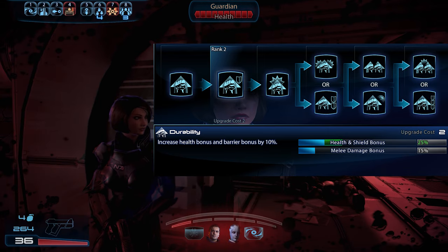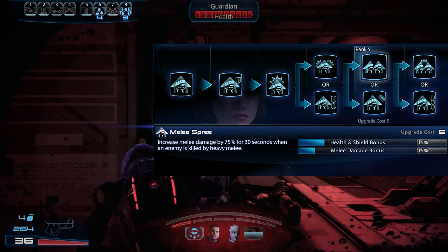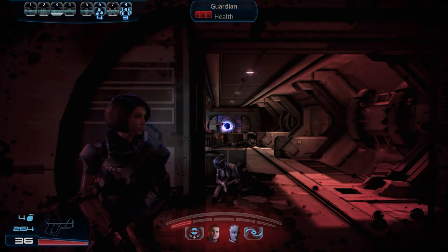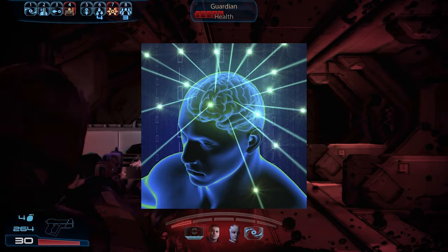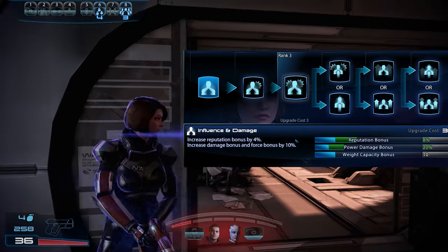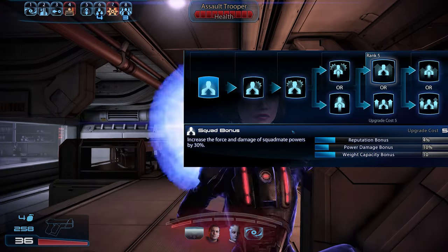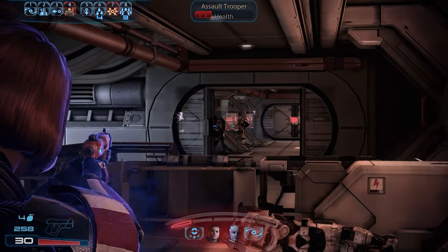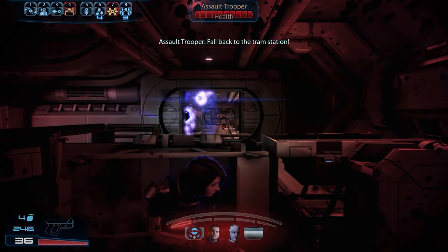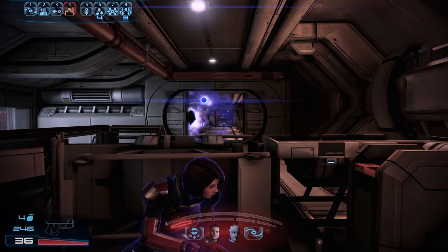Fitness is a new passive ability introduced to every class in ME3, increasing health, melee damage, and shield recharge time. I rarely put points into this, preferring to focus on the Adept's main abilities — if the enemies are dead, they can't hit you. Biotic Mastery is your class passive, increasing reputation bonuses, power damage, and weapon weight capacity. Later upgrades can increase power damage, duration, squad damage, and squad mate powers, with final upgrades further boosting damage and duration, or reducing recharge time when detonating Biotic combos.